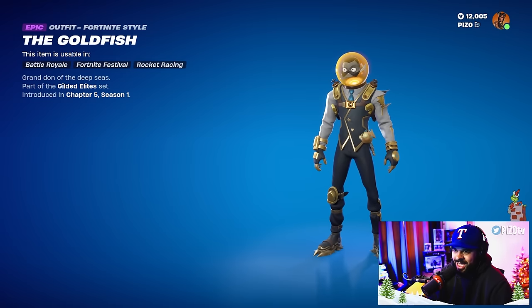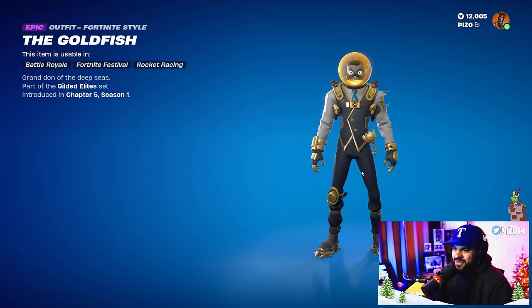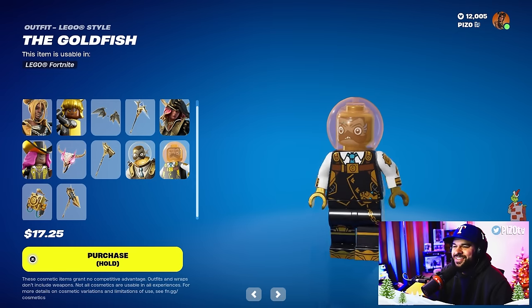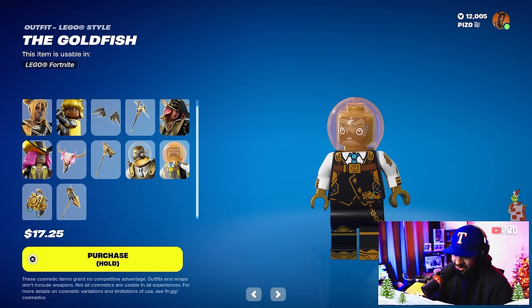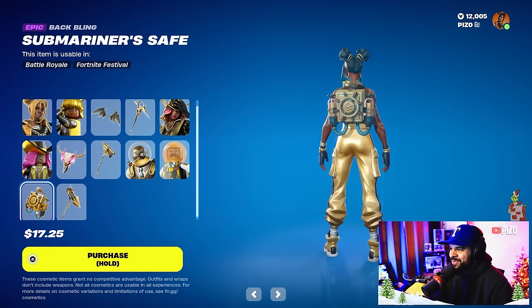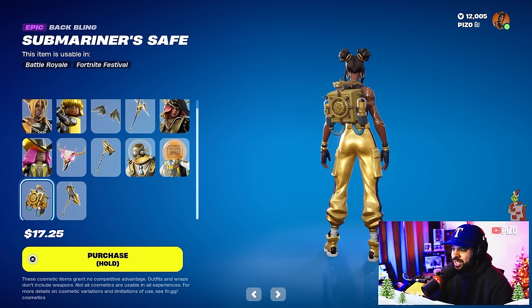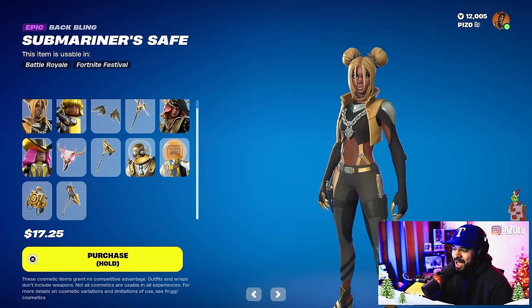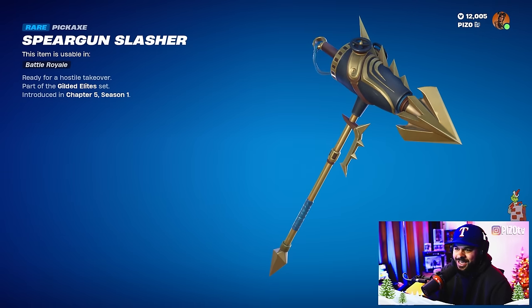The Gun Swinger looks like a revolver — that is a cool design for a harvesting tool. Then the Goldfish skin — okay, Leviathan is my kryptonite, but it's like a Midas Leviathan goldfish-type crossover. This looks really good in Lego form too, that is 10 out of 10. The back bling looks really fun as well — the Submariner's Safe — pretty cool design, a little bulky. And then the Spear Gun Slasher.